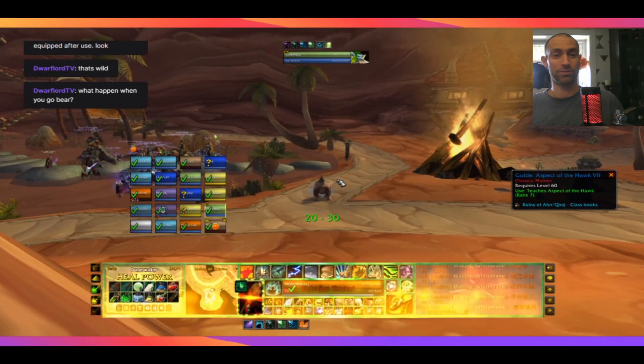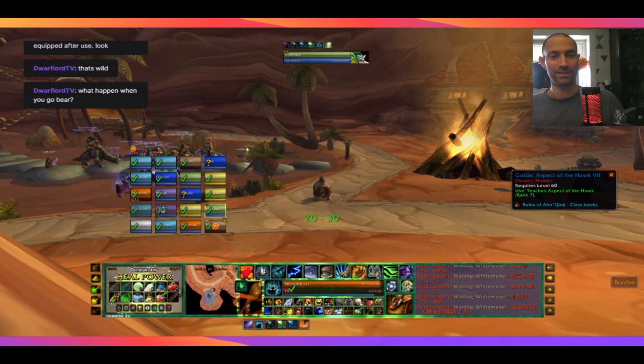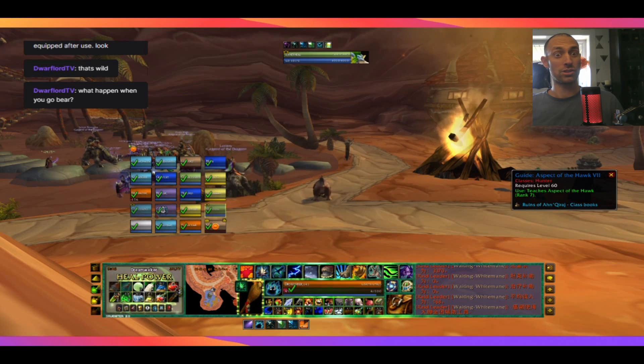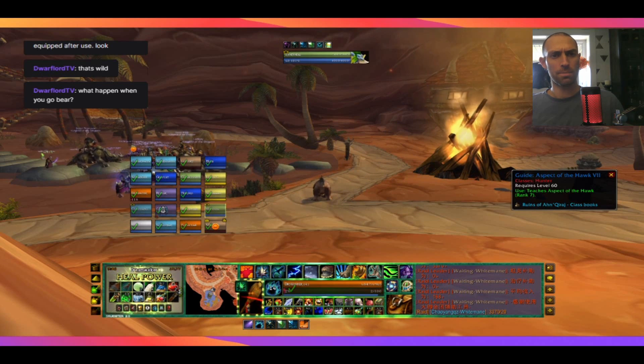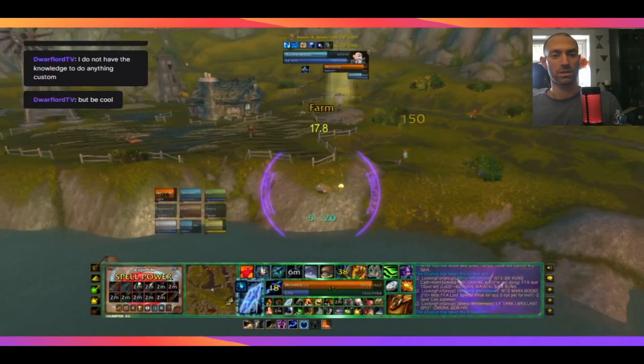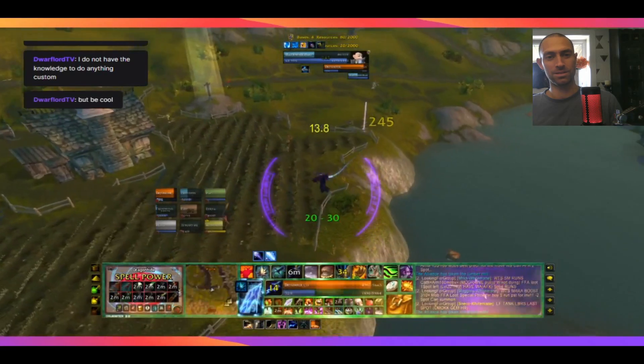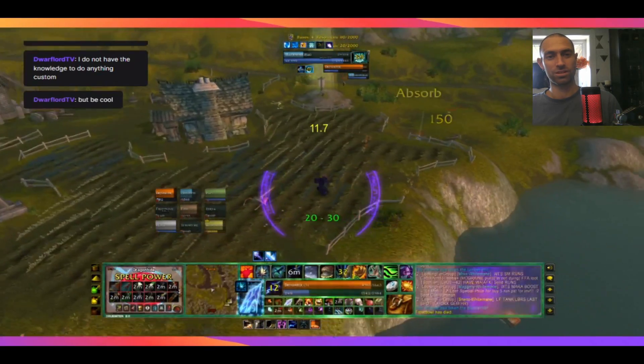But now he goes to bear form and it flashes red for a second there. I don't think I mentioned it yet, but at the top we'll see when he targets some different people. At the top is his target frame, and then there's targeted targets. Now we've got some combat going. When people get close, he has a really interesting target frame.